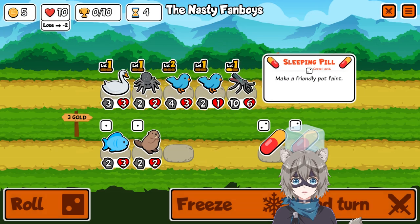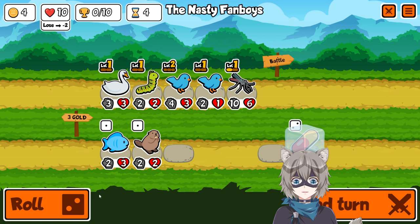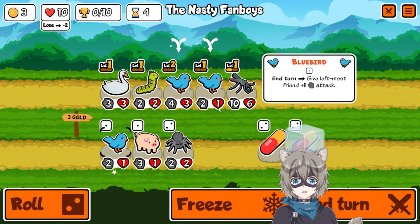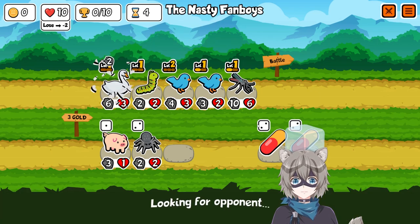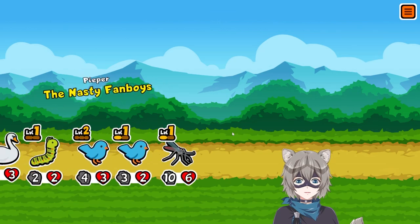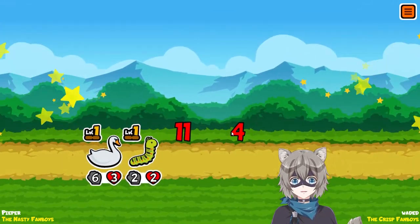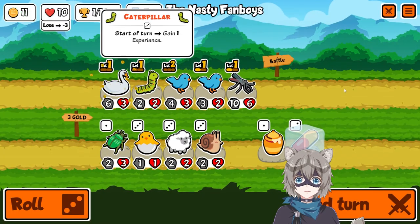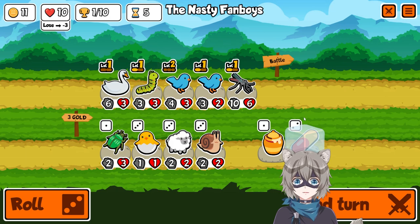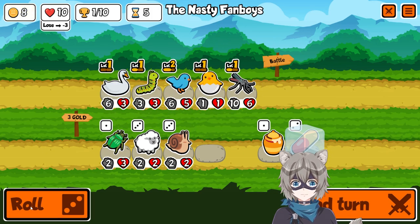I made the decision that the fish is not long for this world, it shouldn't stay too long. Since we found a lot of bluebirds we can maybe try and go for level three — I don't think that's such a bad idea, especially since we got a swan. Swan's main weakness is that it has no attack, so the effect of the swan is great but it having no attack at all is kind of bad, so a bluebird is a good fit for it.